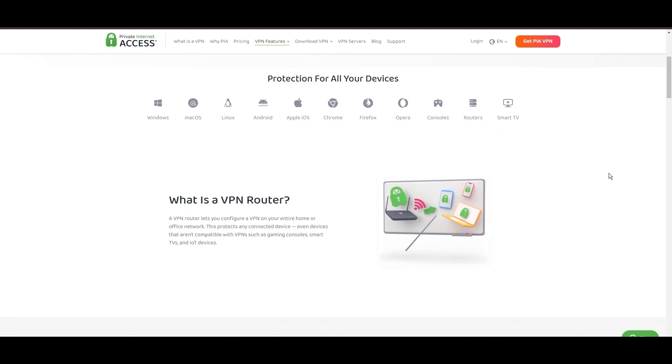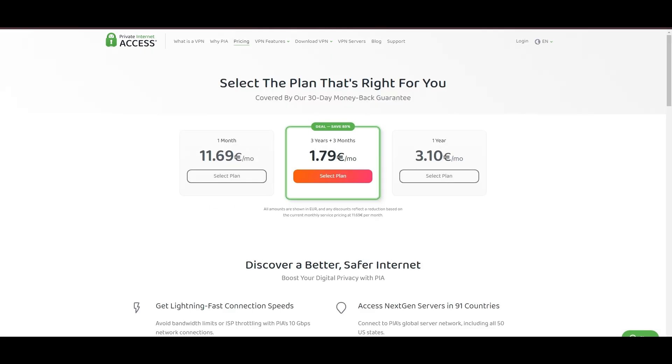PIA's pricing strategy stands out in the crowded VPN market, offering significant cost benefits, especially for those willing to commit long-term. In summary, Private Internet Access distinguishes itself with its unmatched server network and competitive pricing, presenting itself as an attractive choice for Teamfight Tactics players and general VPN users alike.